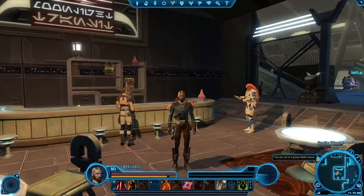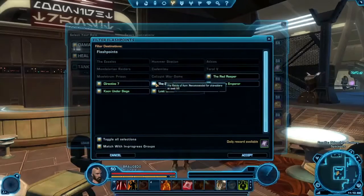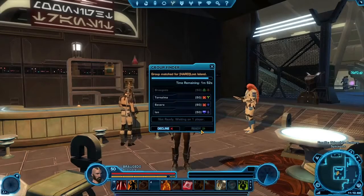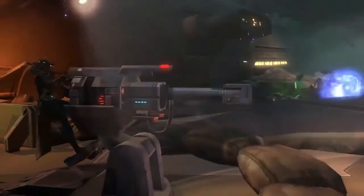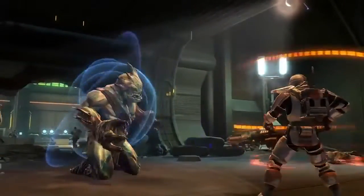The next game update is called Allies, because it is introducing new systems that are going to allow you to find your friends a lot easier. We're introducing Group Finder in this update, and it's probably one of the most asked for features by our fans. Now you're going to have an interface that you can easily bring up, and it'll allow you to form up a group made up of all the different types of characters that you need to successfully do an operation or a flashpoint. It's going to take the time required to form a group from perhaps an hour to just a few minutes.